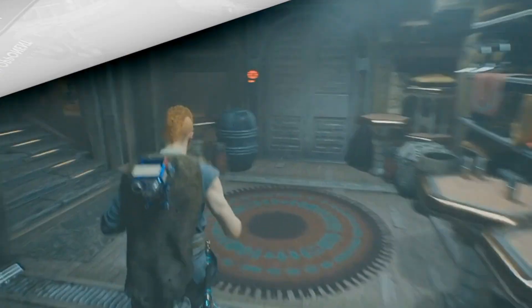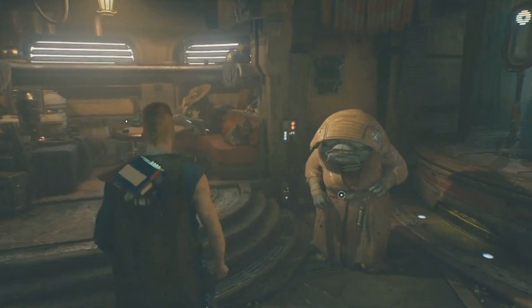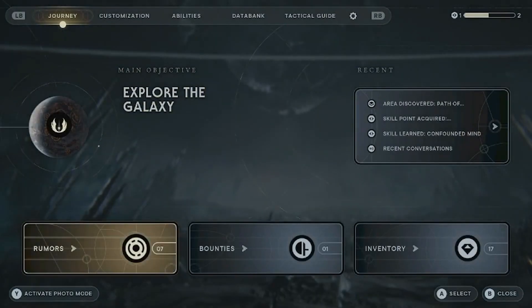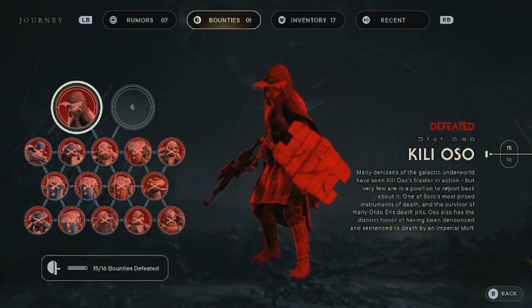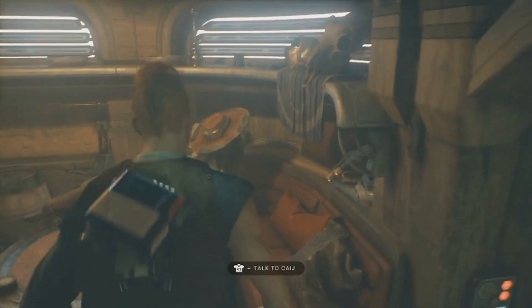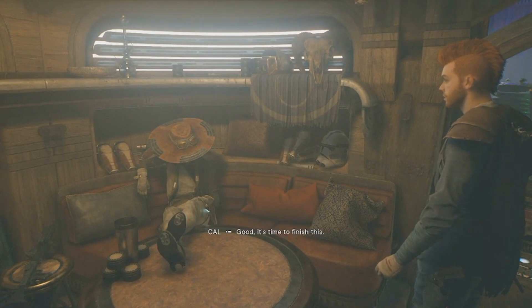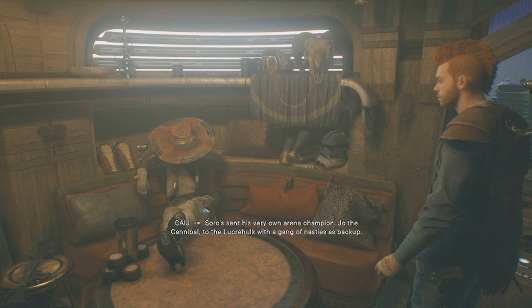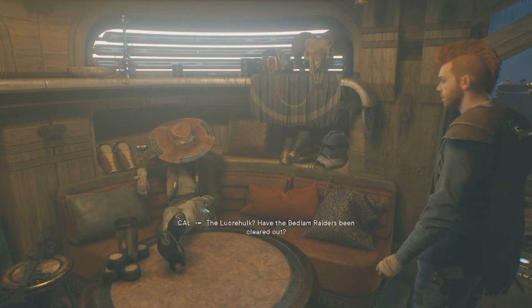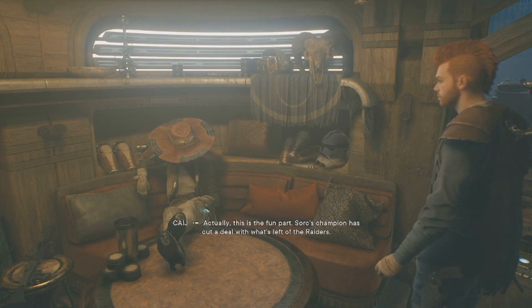Number two: 'Cage Match' — 30 gamerscore. Gain the attention of the mysterious stranger. Once you recruit Caij — a girl with a cool hat — she gives you bounty missions. Find and kill each bounty, report back, get the next one. Keep going until she disappears from the cantina, then go back to where you originally found her. I won't spoil what happens, but just keep following through and you'll get the achievement.